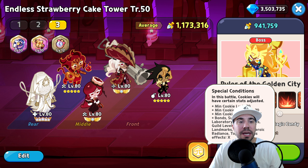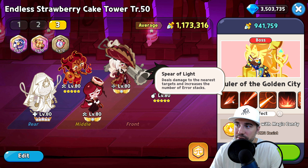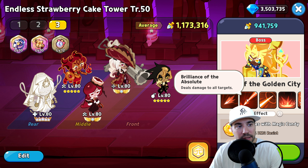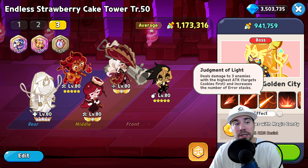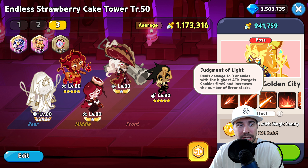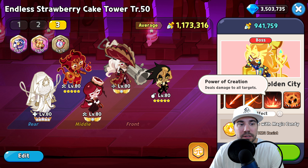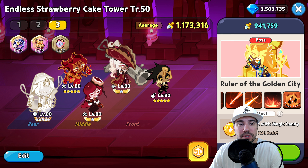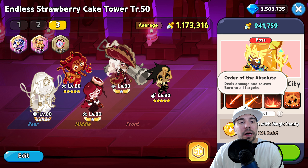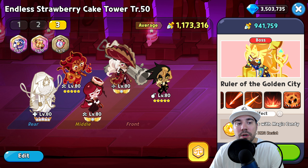When it comes to the Ruler of the Golden City, here are the abilities: Spear of Light deals damage to nearest targets and increases error stacks; Brilliance of the Absolute deals damage to all targets; Judgment of Light deals damage to three enemies with the highest attack, targets cookies first, and increases error stacks; and Order of the Absolute deals damage and causes burn to all targets.